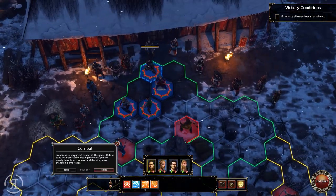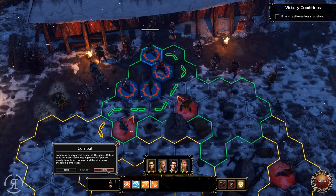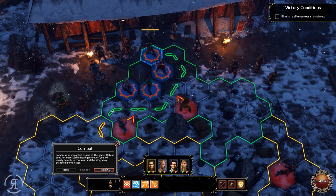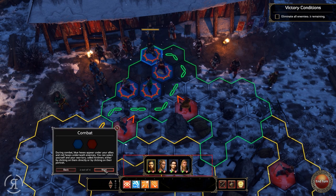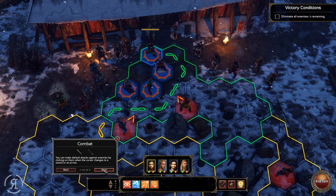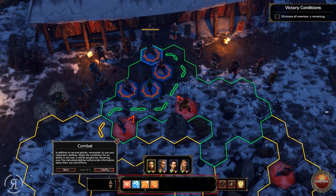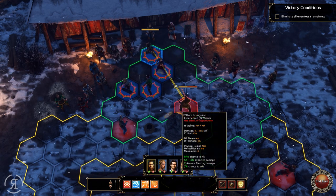Now we're into combat — I really like the combat in this game. Defeat does not necessarily mean game over, which is cool. You'll usually be able to continue and the story may change in some cases. In addition to normal attacks, remember to use your character's abilities; when conditions for an ability are not met, it will be grayed out.